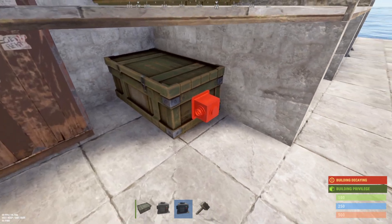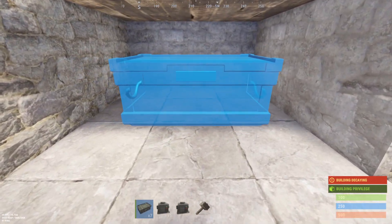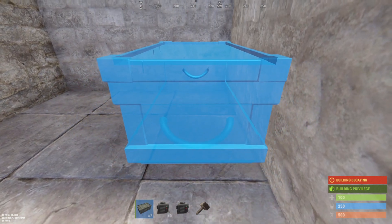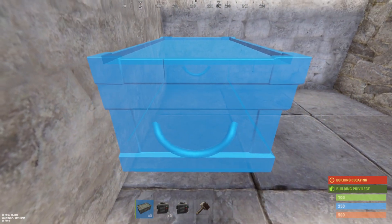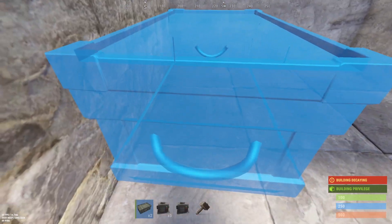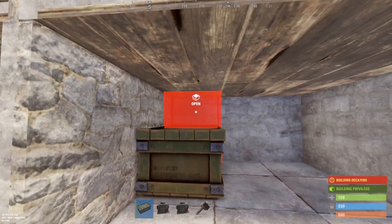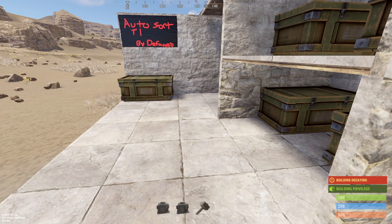I'm going to place these on the outside and leave the other spots open for later. When putting boxes in the loot rooms, notice that square on the front — make sure that square is facing to the inside when placing your boxes, because that will give you the maximum amount of connections to the system. I need to put down a dropbox to get this thing working, and then just place down the other boxes. It's really not as difficult as some people make it out to be, and it's super helpful early on.